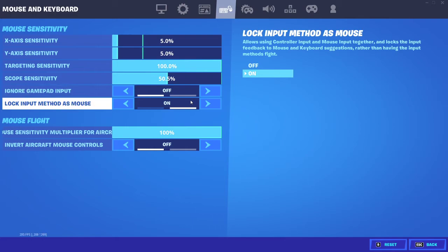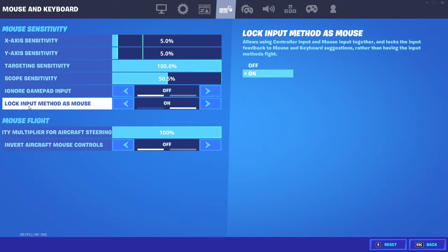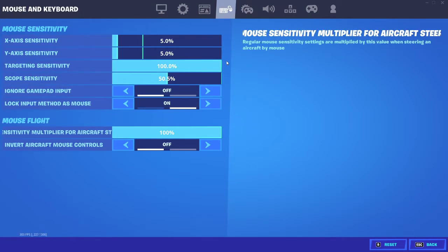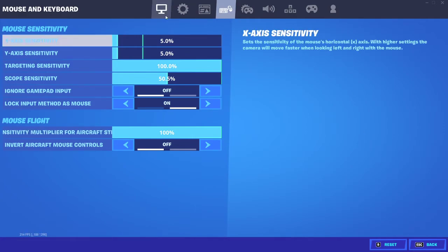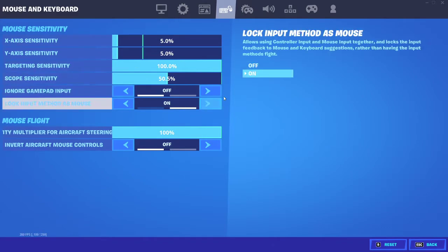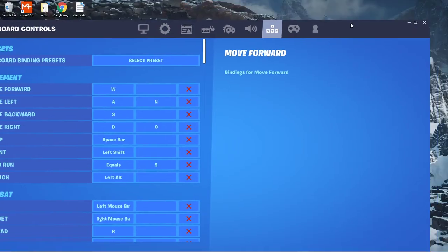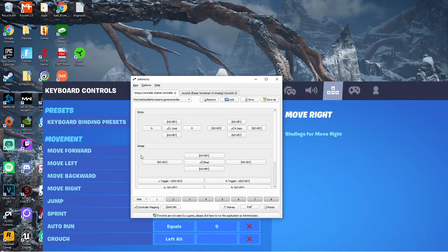If your setup is still not working and you can't figure out why, these settings right here — ignore gamepad input, and this one as well, lock input method as mouse — you're going to want to set these the same as me: off and on. Then you'll be able to crank 90s again and all your building will work. It won't be spazzing between regular PC and controller input at the same time, not allowing you to play the game as you typically would. Make sure that's on.